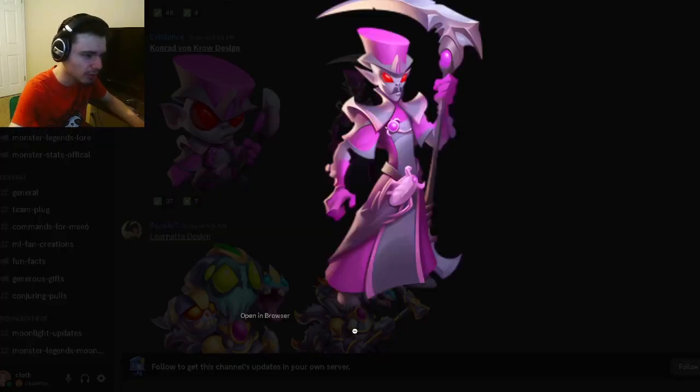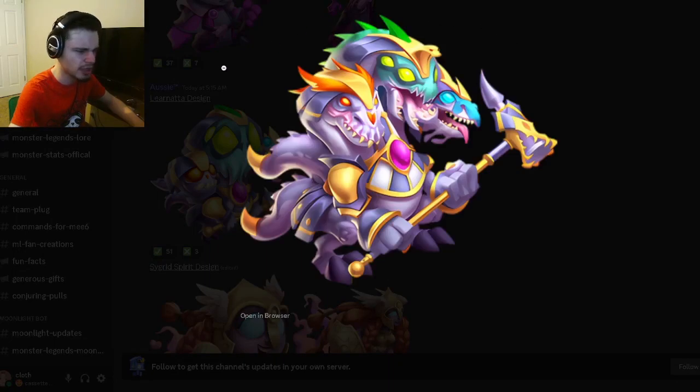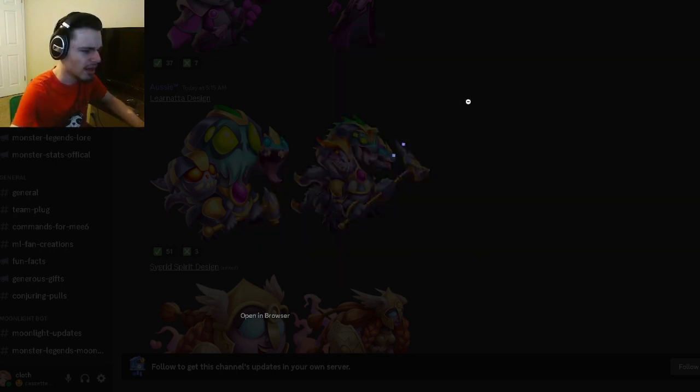Then we also have Conrad von Crow, which also looks super cool — he has a little mustache there, and yeah, just a really good-looking design. And then we have Lornado, which they definitely made much better than the drawing that the person submitted. It looks super duper cool. I did not really like the design in the drawing, but this one looks way better — it honestly doesn't even really look like the drawing anymore, but I like it a lot.